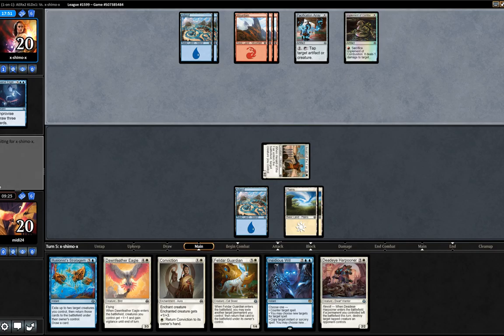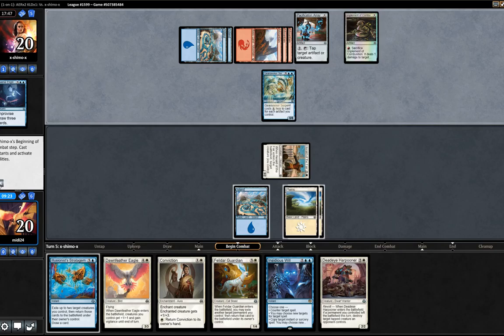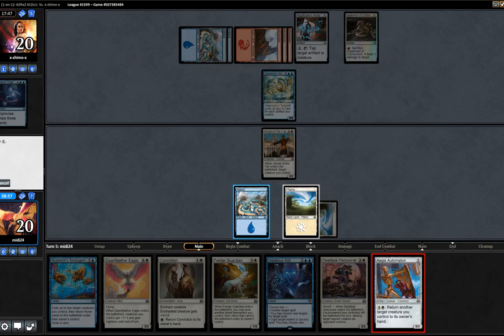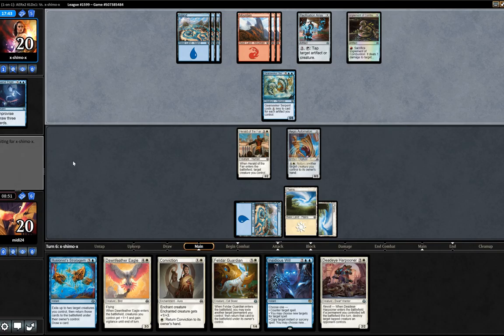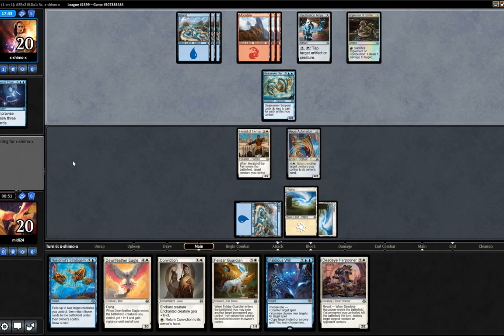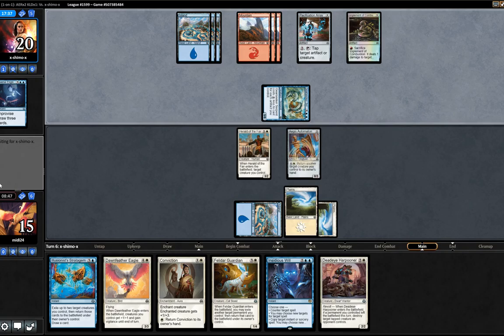Let's tap our opponent's mana. I'm wondering what's in my opponent's hand — I mean, he can play Gear Seeker Serpent now, so I'm guessing that's going to be his play. We can't really swing here because of the board. It's not so good — we're not in great shape here. We can play Aether's Automaton with Conviction, but we can't even do that because of our lack of mana. This is not a good spot. I think we just play Aether's Automaton — we're struggling. Our opponent potentially has another Gear Seeker Serpent in hand and there's not really much we can do about it. If my opponent plays another Gear Seeker Serpent, which I suspect is what's coming, we're in bad shape. Yeah, there it is.